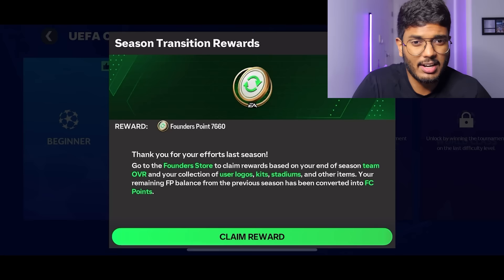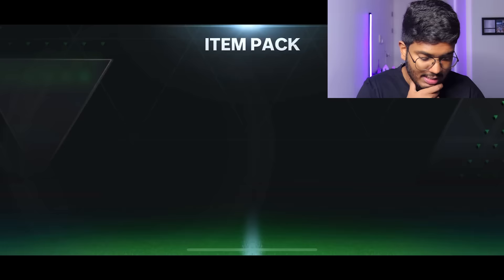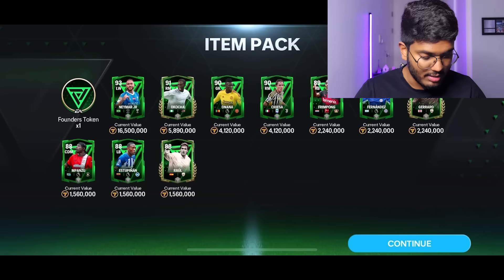We've only got 7,660 founder points on this account because this was a 138-rated team last season. Let's see how this goes. These are just the basic packs - I got players like Okocha, Neymar, Unana, Pieza, Frimpong, Fernandez, and Gerard. I actually got a solid team to be honest - that's a nice head start.